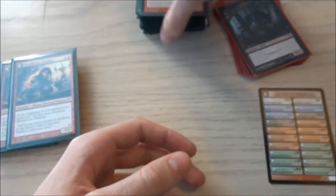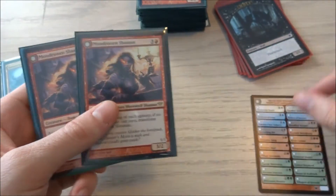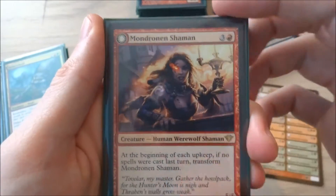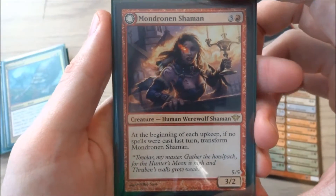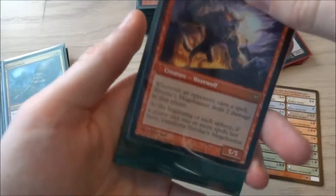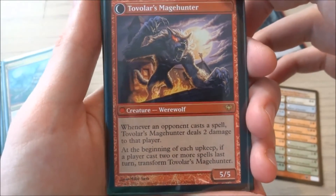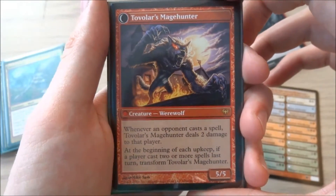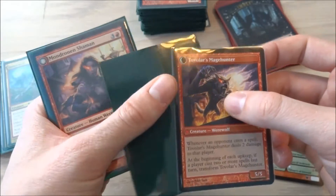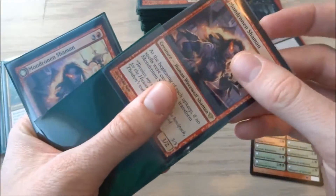I decided to double-sleeve these because when you're playing with a bunch of flip cards and you're flipping them a lot, it helps. I have two Mondronen Shaman — it is 3 and a red, a human werewolf shaman, same upkeep transform trigger. The back is really nice — it becomes Tovolar's Mage Hunter, a red creature werewolf. Whenever an opponent casts a spell, Tovolar's Mage Hunter deals 2 damage to that player. It's a 5/5 — that's a very good passive ability that makes them not want to play spells. Very cool — two of those.